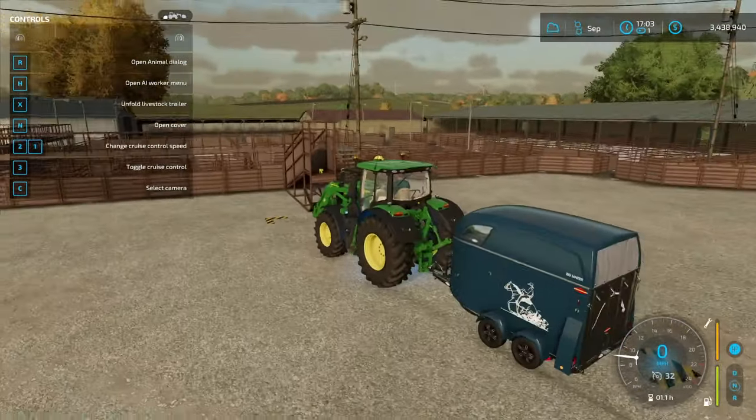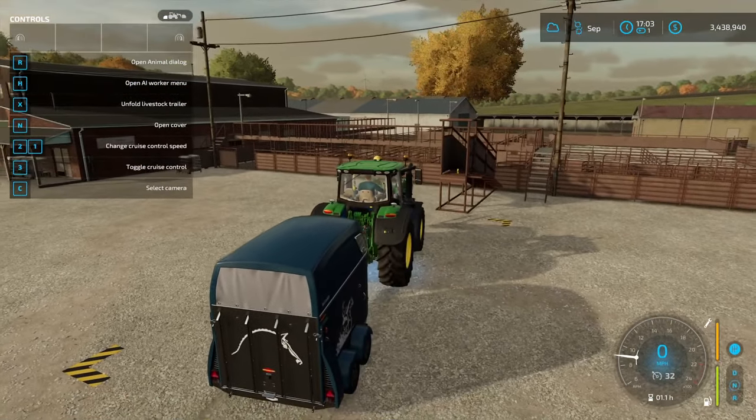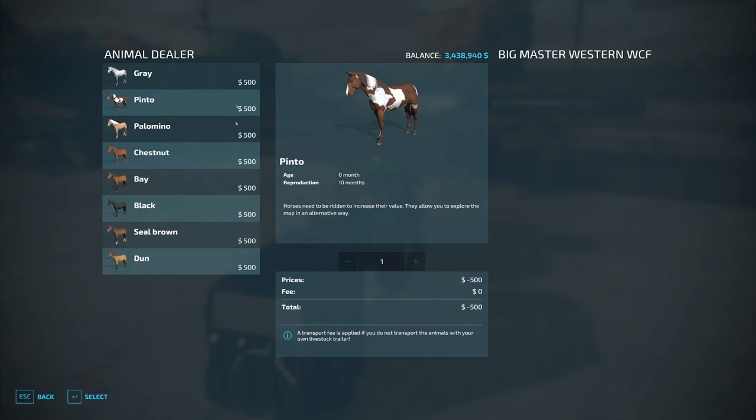So I'll show you what the horse is, since it's just kind of easier to maneuver. If you drive into this box at the animal dealer, go ahead and open the animal box, and you'll see the animal dealer on the left and the name of your trailer on the right.